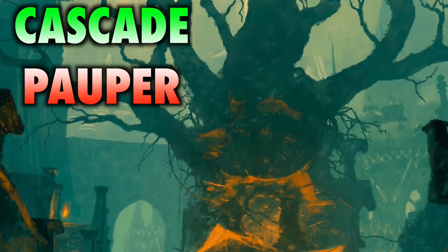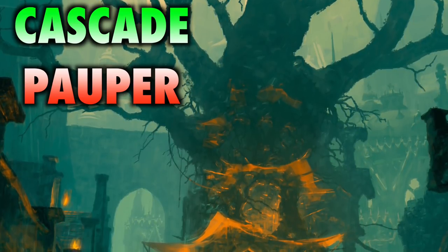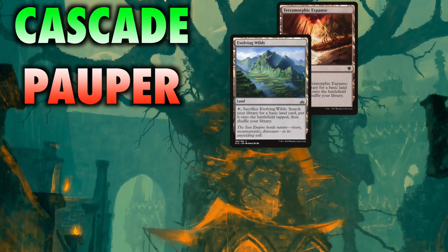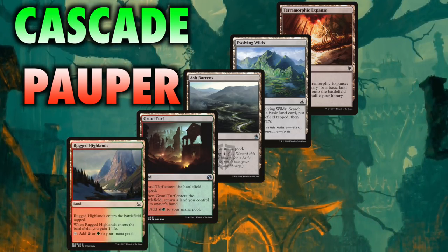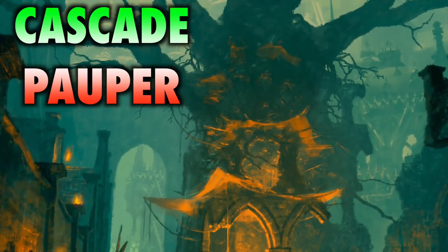Red-Green Cascade Aggro is a neat way to play a two-color deck in Pauper. Normally doing so is a challenge, especially in aggro. Despite having access to Terramorphic Expanse, Evolving Wilds, Ash Barrens, the Ravnica Bounce Lands, and Khans of Tarkir Gain Lands, it is still hard to have a consistent, aggressive multicolored deck. This has to do with the tempo cost of adding a second color.